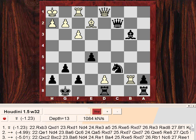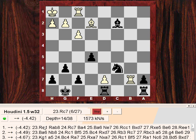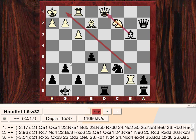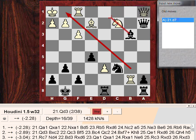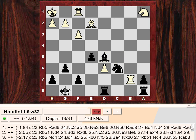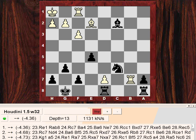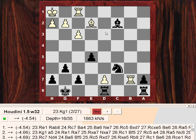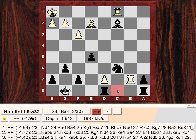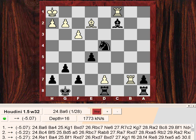Queen takes c2, bishop takes c2 - black is actually hugely up here, evaluation now minus 4.42. The 2600 GM's d7 seems to be a major blunder. His best move to minimize damage was Queen a1 - and he'd still be more than two pawns down, taking the knight to a terrible square with bishop d5, and black would be much better. But he played d7 and Queen takes c2. White's idea was to skewer the two pieces on the c-file with rook c1, but knight d4 adequately defends c2, so white is just massively down on material.